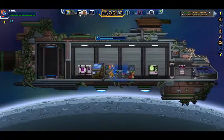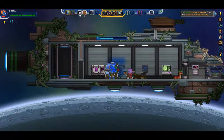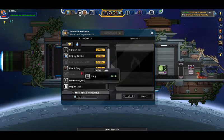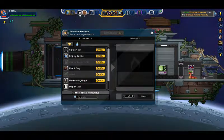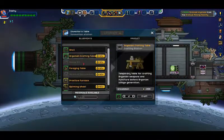Which means I'm going to slip and slide around for a little bit. So let's go ahead and smelt some more iron bars since we have a bunch now. Do we have anything for glass? No, we need sand for that.